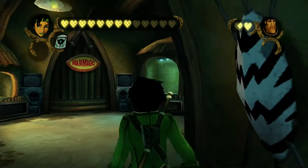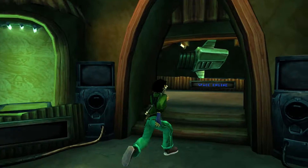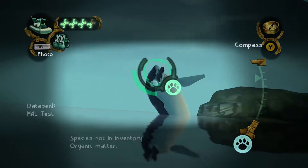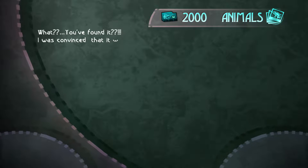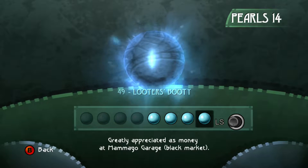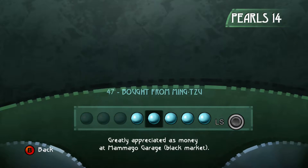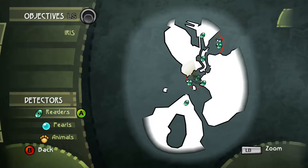Pearls can be acquired in many ways, including boss fights, donations from citizens, hidden in restricted Alpha Sections areas, and as a reward for photographing animals and creatures and submitting the pictures to the Hillys Science Center. There are 88 pearls total in the game, and the collection screen numbers each acquisition in a set order, giving you a little guidance on where you might have missed some. Though the game is open world, the chronological placement didn't always seem logical, but you can purchase a pearl detector which shows the location of hidden pearls on your map.